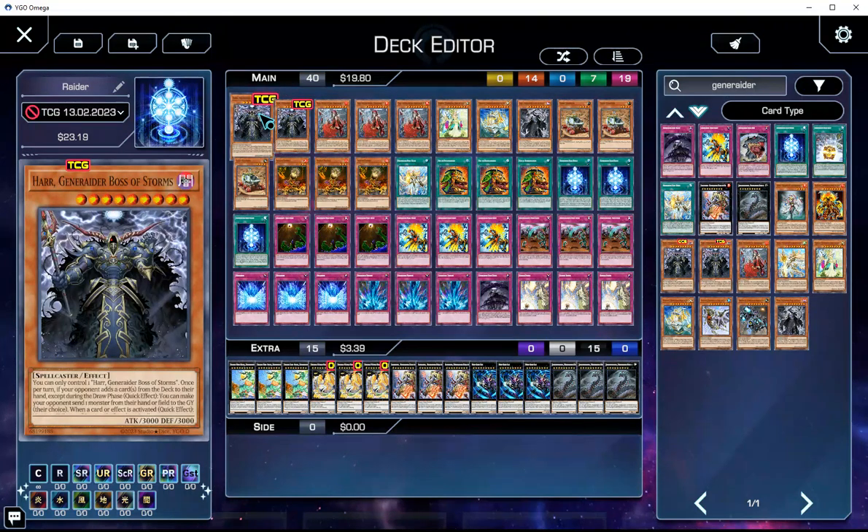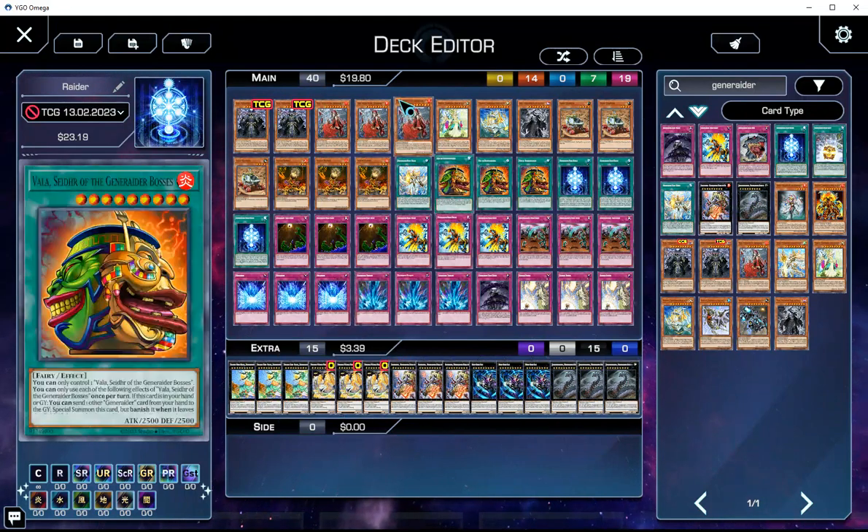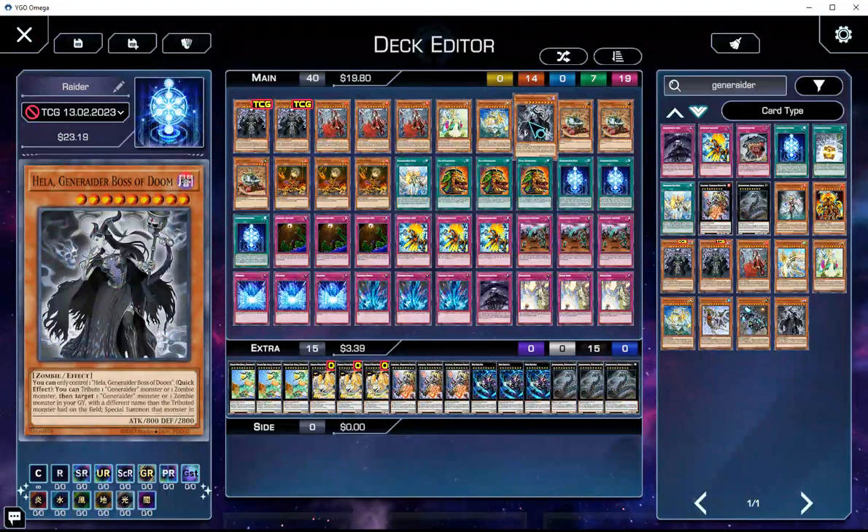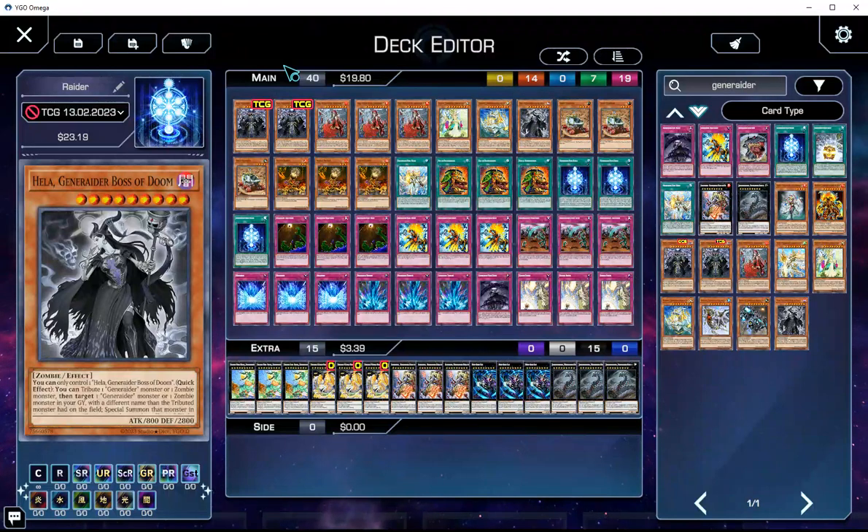Generaider is what I've brought to you all today. This is pretty much a control deck. It focuses on making rank 9s and going into the boss monsters that will kind of generate you advantage along with putting up interruptions. Let's do the card by card.